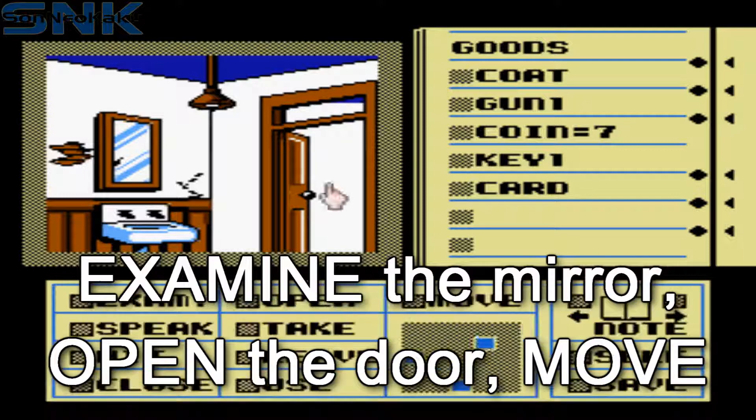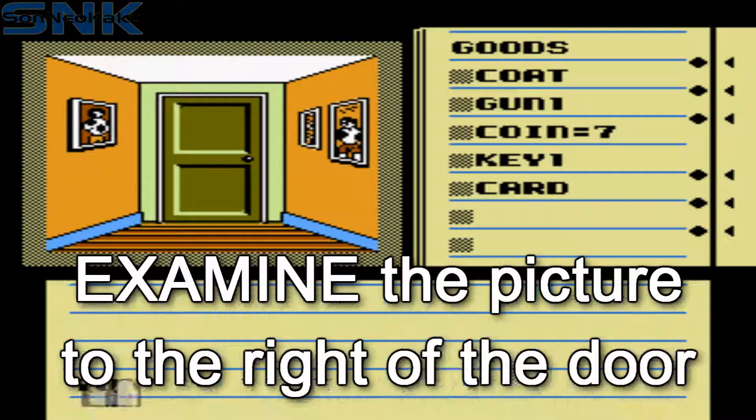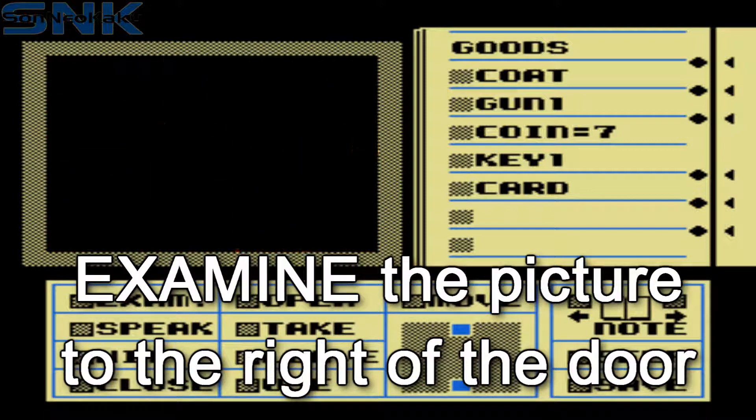Open the door and move out. Open the door to the right and move out. Move up the stairs here. Examine the portrait hanging directly to the right of the door.